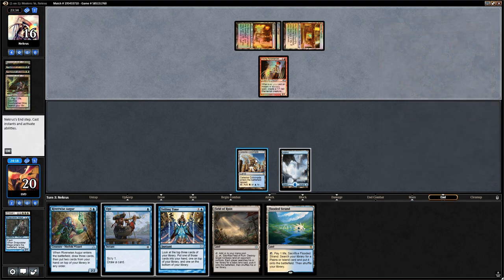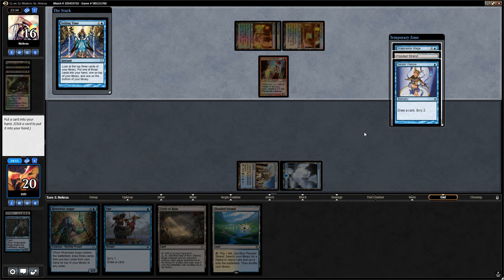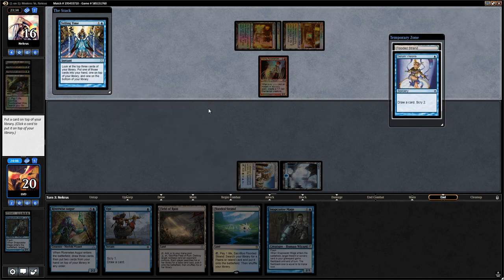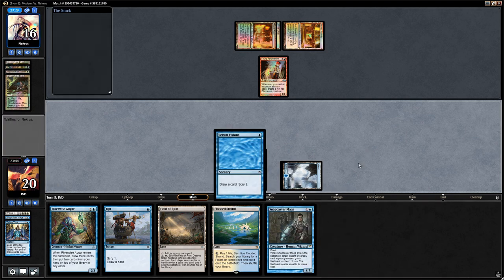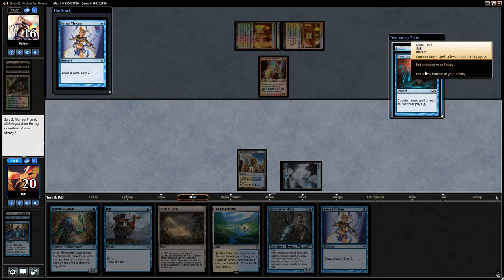Opponent plays a tapped Sacred Foundry. Telling Time finds Snapcaster, Serum Visions, and Flooded Strand. These are all decent, so let's draw the Snapcaster and Serum Visions. I think we just Serum Visions right now and then perhaps use Snapcaster as an Ambush Viper. Both top cards are interesting but I think we want to bottom them and look for one of our miracle cards.